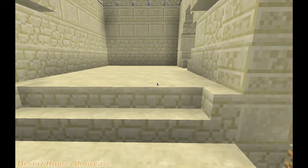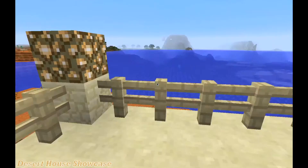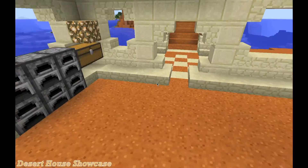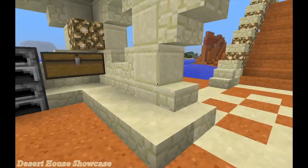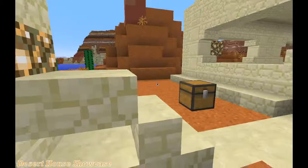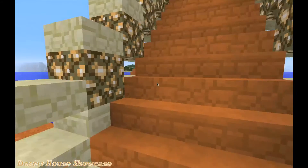Here's the patio once more, and then you just head down the ladder — that is the whole house. It's very open, not the best for keeping mobs away except for that top level, and you can always put a fence around it.